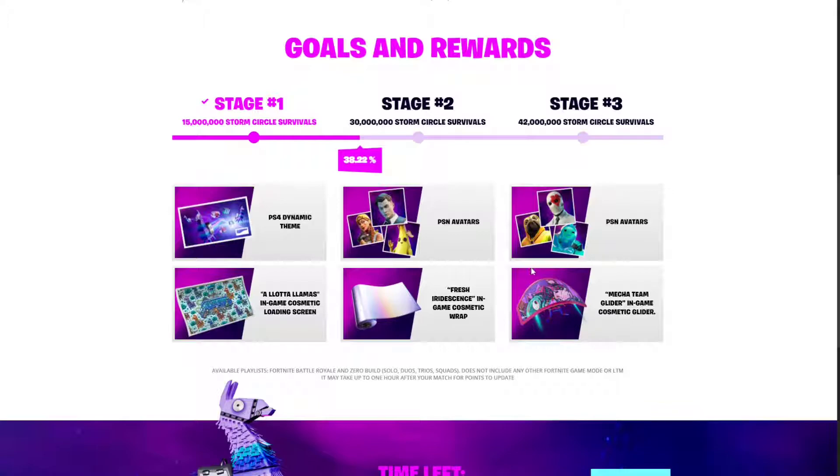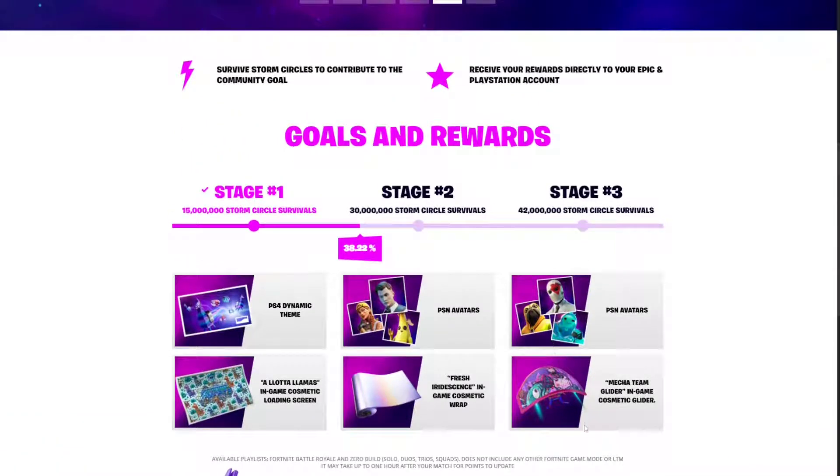Finally, the awesome reward — the free glider, which is the Mecha Team glider. Spoiler alert: it's going to be part of the end of season event. This is the final reward and you're going to claim it once the entire community completes the third stage, which is 42 million storm circle survivals.